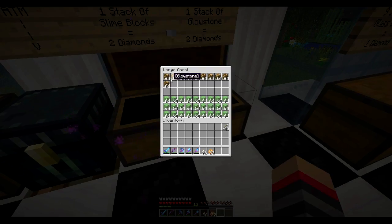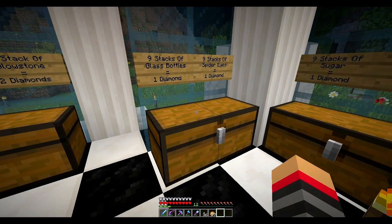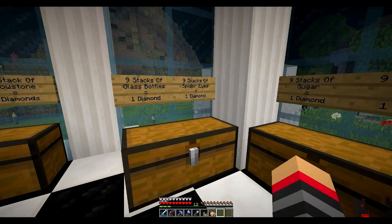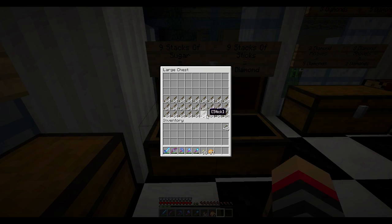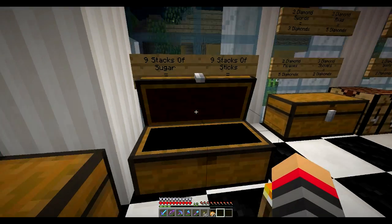One Looting 3 book, eight diamonds. Nine stacks of glass bottles, nine stacks of spider eyes, nine stacks of sugar, one diamond. Sold out. Sold out.